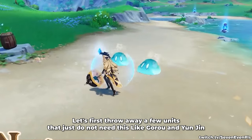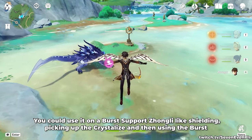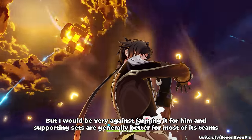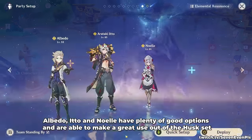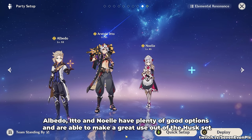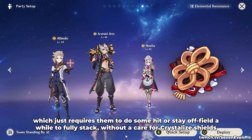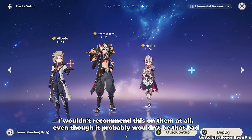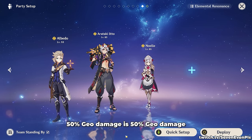Let's throw away a few units that just do not need this, like Gorou and Yunjin. You could use it on a burst-support Zhongli — shielding, picking up the Crystallized, and then using the burst — but I would be very against farming it for him, and supporting sets are generally better for most of his teams. Albedo, Itto, and Noelle have plenty of good options and make great use of the Husk set, which just requires them to do some hits or stay off-field a while to fully stack it, without a care for Crystallized Shields. I wouldn't recommend this on them at all, even though it probably wouldn't be that bad.